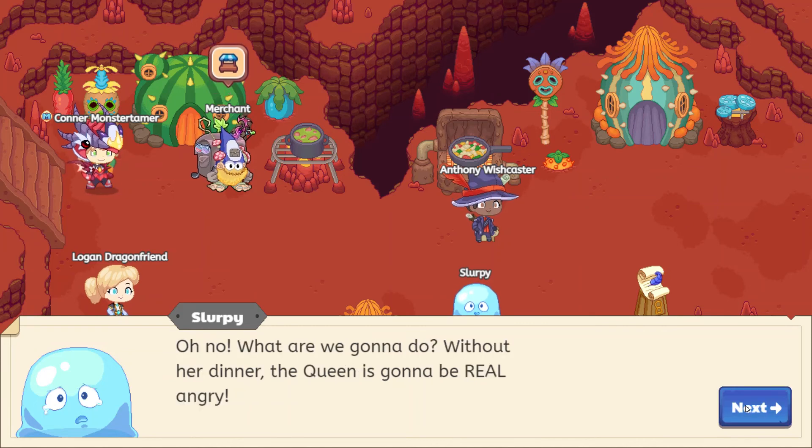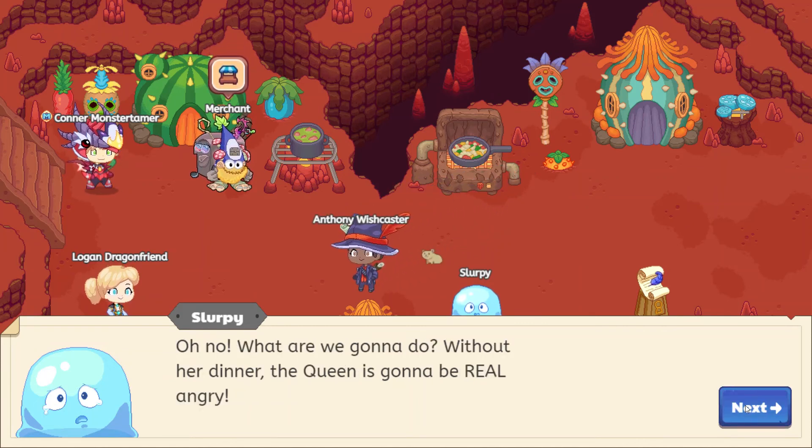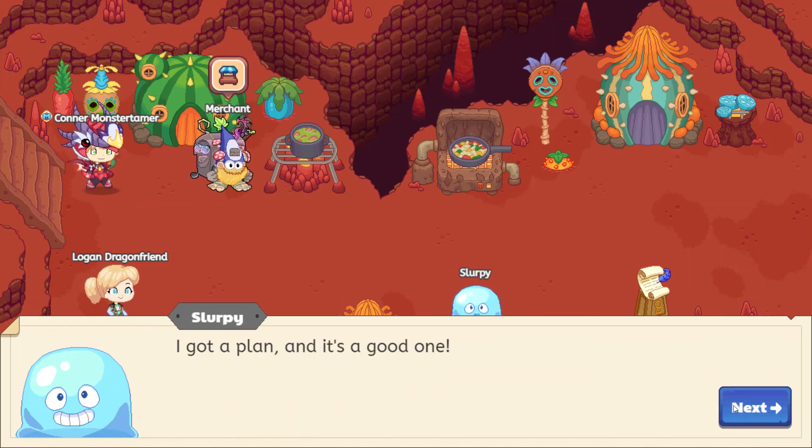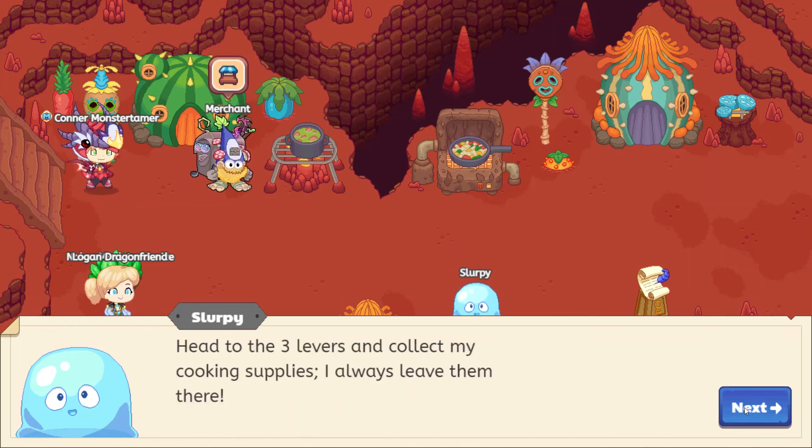We did it — oh no! What are we gonna do? Without her dinner, the queen is gonna be real angry. I don't know, Slurpee — hopefully you'll think of something. Looks like another quest for Slurpee the Wise and his loyal companion. Sounds great — at least we're not a sidekick anymore. I've got a plan, and it's a good one. Head to the Three Towers and collect my cooking supplies — I always leave them there. Sounds good!